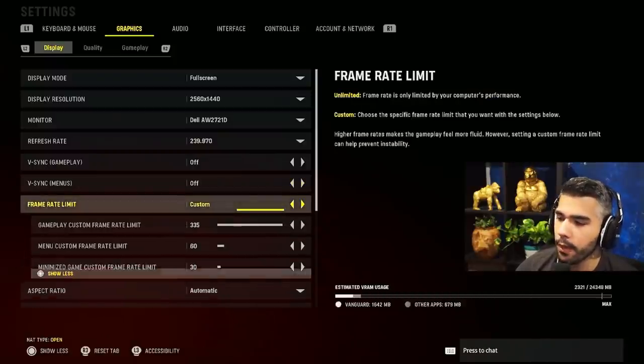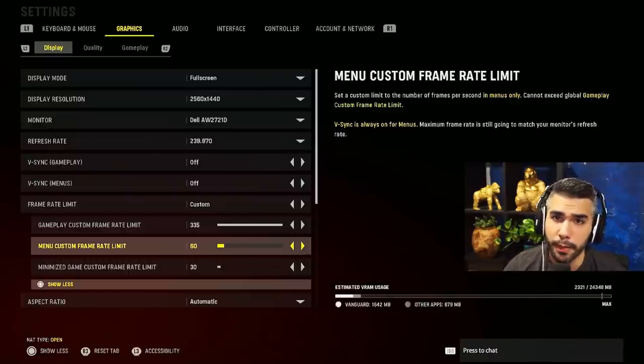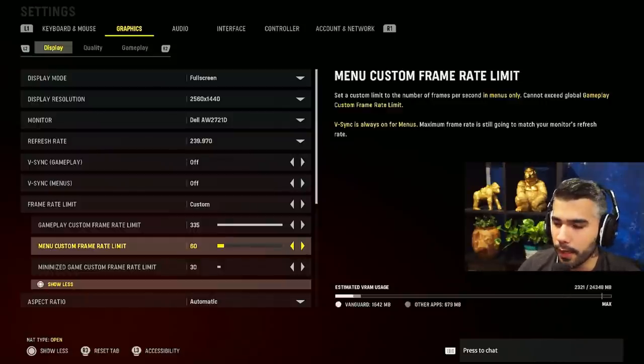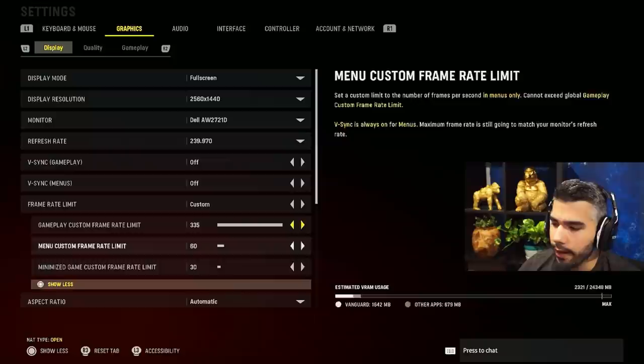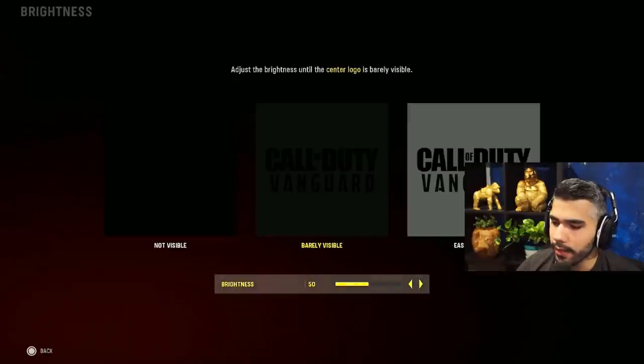V-sync menus: off. My frame rate limit is capped in menu at 60, because when you're in the main menu chilling, you don't want your PC running so hard just to run a menu — you really don't need that FPS or graphics quality there. So I have it capped at 60, and I have this maximized for aspect ratio.